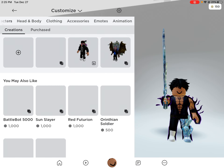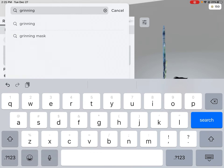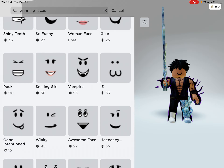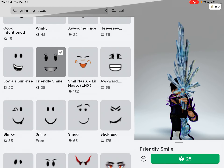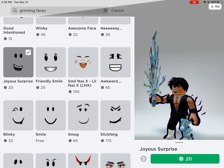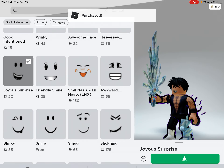Now finally for the face — the thing that everyone's been waiting for. I think grinning faces — I don't really know how to explain it. Kind of like Straw Hat Luffy. Even that's pretty good. Joyous — I actually like that. I don't see what's so wrong with it — just a plain smile. I think I'm gonna wear that. Let's go — I got the joyous smile.